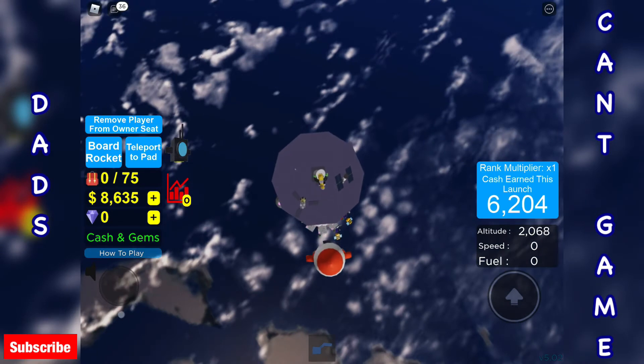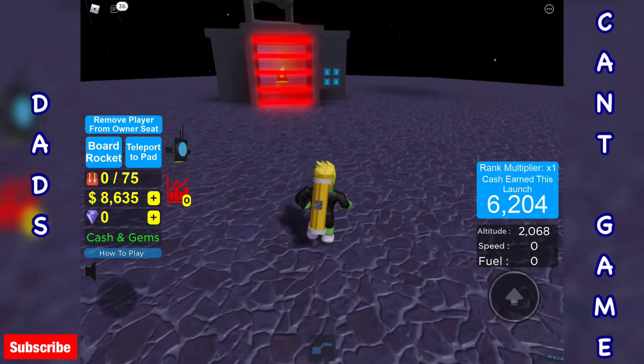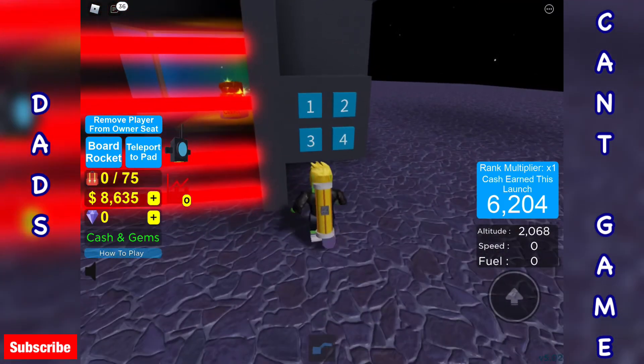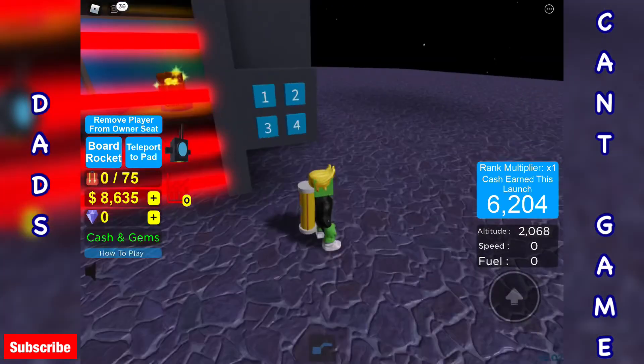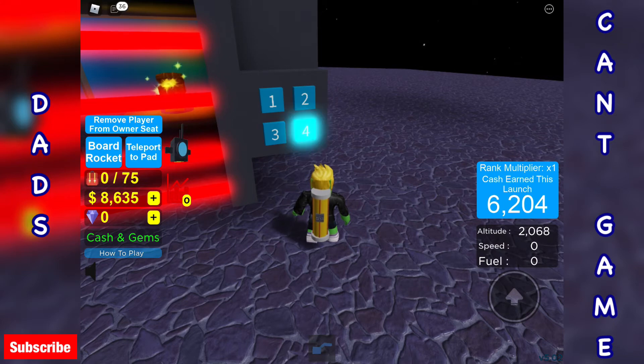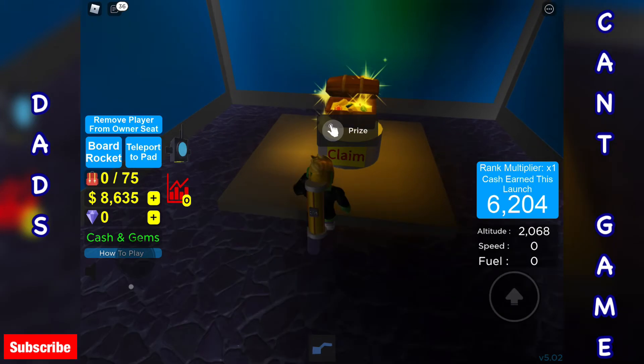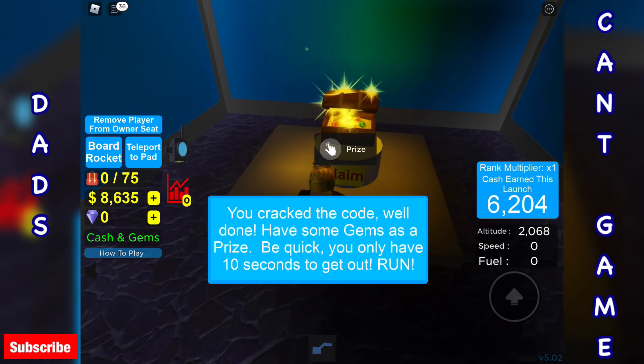Let's dismount this. What are we doing here? I can't believe how much cash I've just earned. I've got to do it in code. One, two — oh no. Let's do that right. One, two, three, four. Wrong. Four, three, two, one. One, four, two, three. Hey — one, four. Excellent, we're in! Claim. You cracked the code — well done, have some gems as a prize. Be quick, you only have ten seconds to get out. Run!